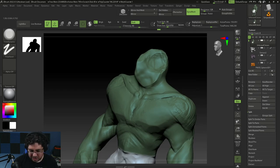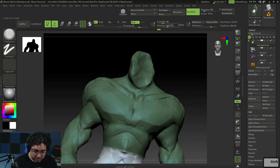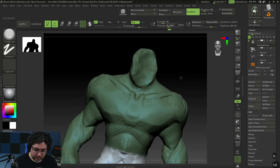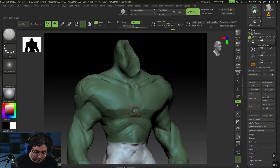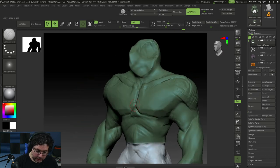You can see this in games like Fortnite and Street Fighter — there are a couple of games that go for this real stylized effect where things are a little bit more chiseled out like this. I'm going to go with my Damian Standard to finish chiseling out my pectoral muscles right there.